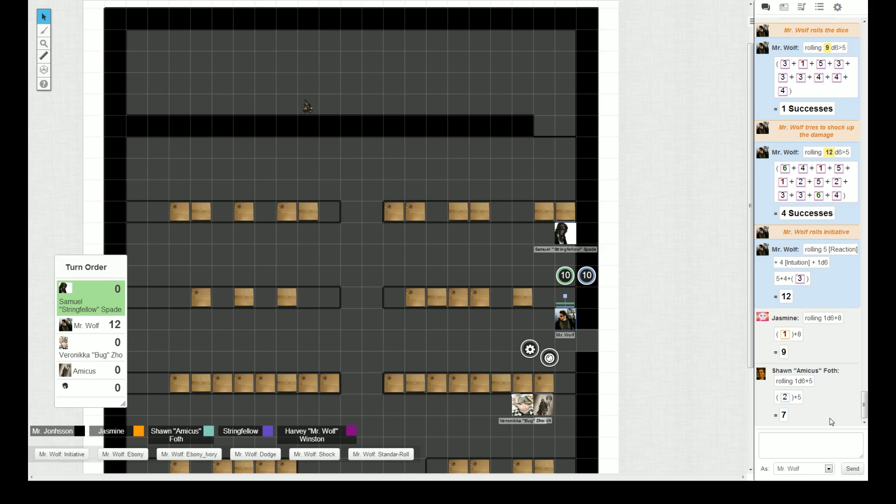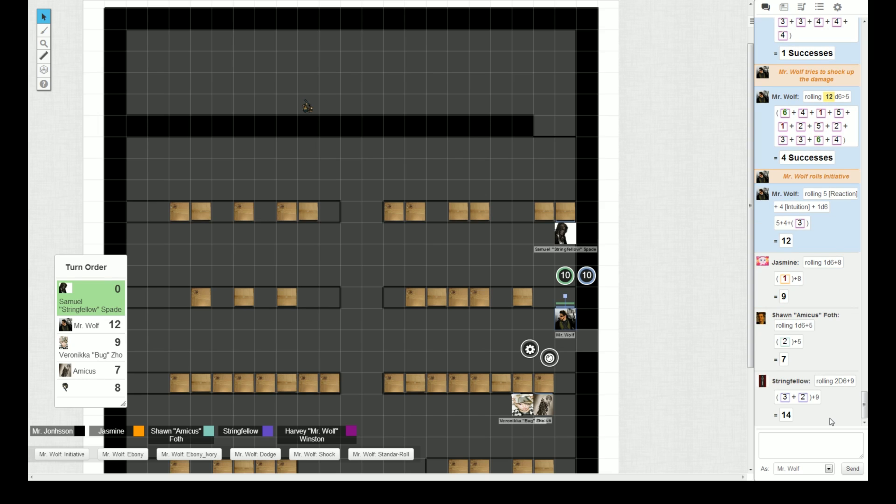Stringfellow got a nice initiative. Do you type it in yourself? Yes, thank you. So Stringfellow, you're first — what do you do? Well, I have nothing to shoot at! That is a very good question. I should probably try to find out what the hell is happening. When he stood here, he got hit from this general direction — from the inside. Yes. Well, I essentially look at the other side of the building. Make a standard perception test. Do you have Thermo? Yep — plus two.